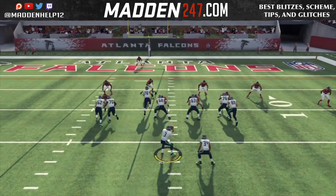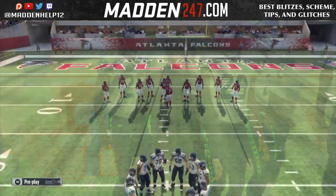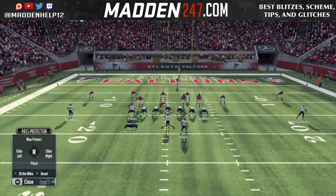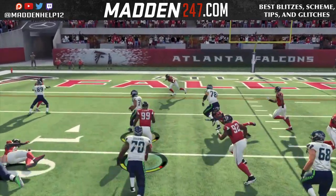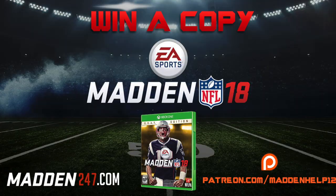ID the mic on the linebacker, we get him blocked — that's just bad stick work by me. But you see the ID the mic in the run game is working really, really well, so definitely start using this. It's very effective. You see there again we have him go straight to the linebacker, and we're able to score an easy touchdown.